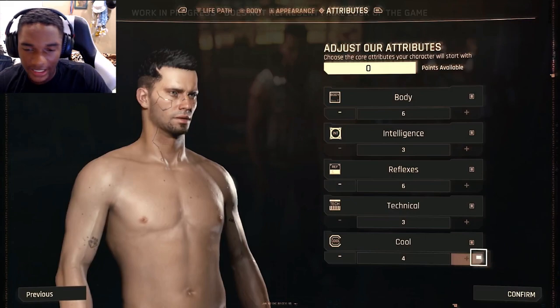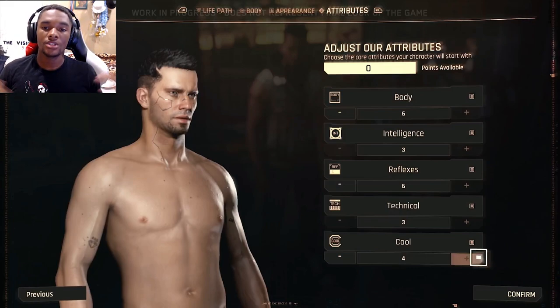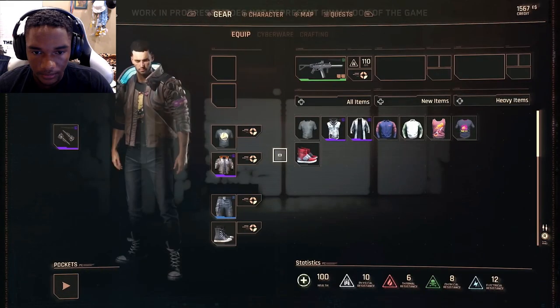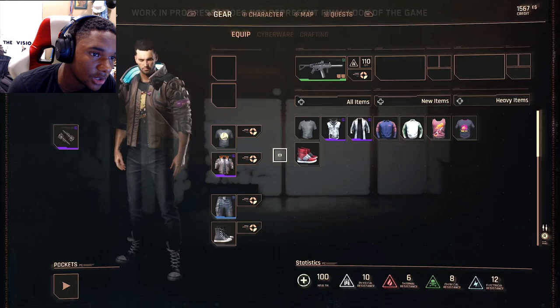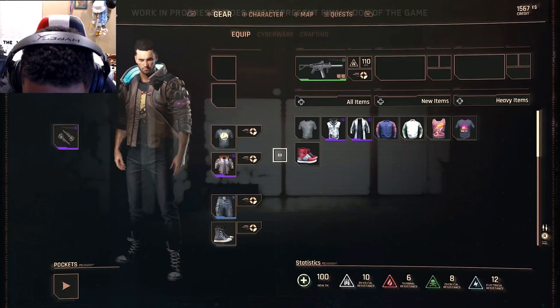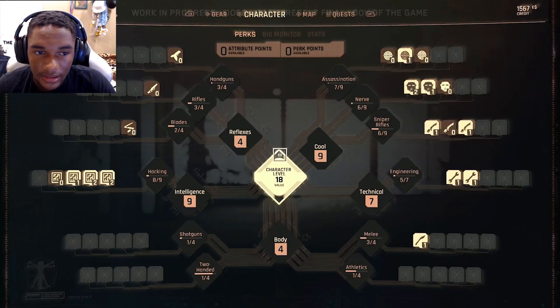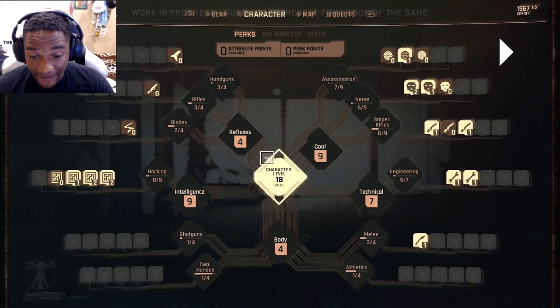Abilities — Cyberpunk 2077, oh my god. Gear, character — look at that. Weapons, you got your clothes, you got your chip. Statistics, health, physical resistance, thermal resistance, chemical resistance, electrical resistance. Look at that — handguns, rifles, blades, hacking intelligence, shotguns, two-handed. Body, character level value. Cool, technical, nerves, hyper rifles, engineering, athletics. It has a fluid class system. Biomonitor stats.